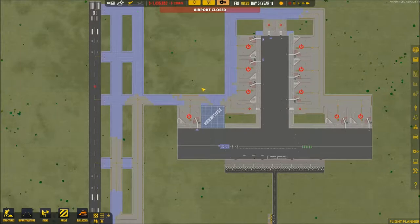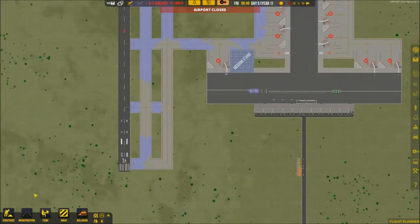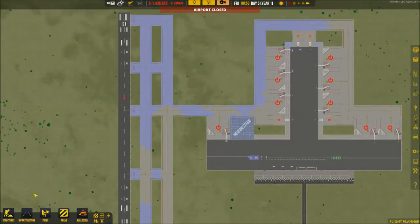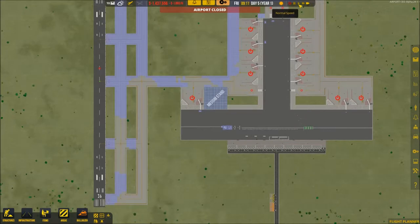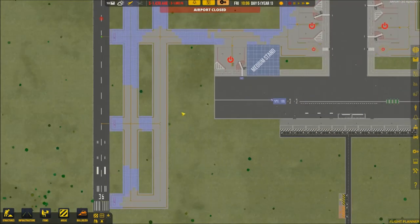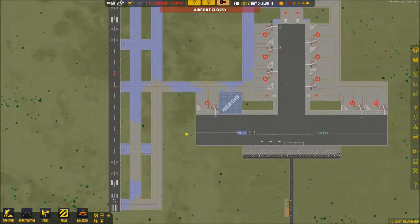Welcome back to another episode of Airport CEO. We are literally at the same exact place I left last episode — I have not moved my mouse at all, it's literally two seconds since I ended the last episode. I'm going to try to build something new. I'm going to set a timer for 23 minutes and 30 seconds, same as last episode. I like the looks of this airport right now, it looks really nice.